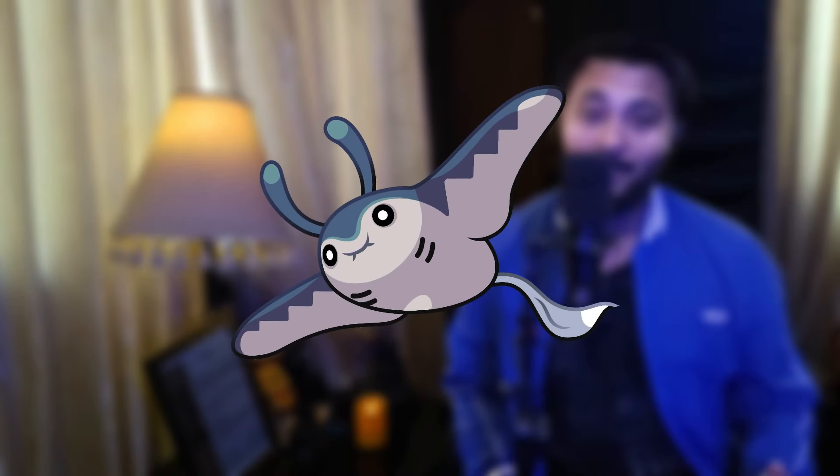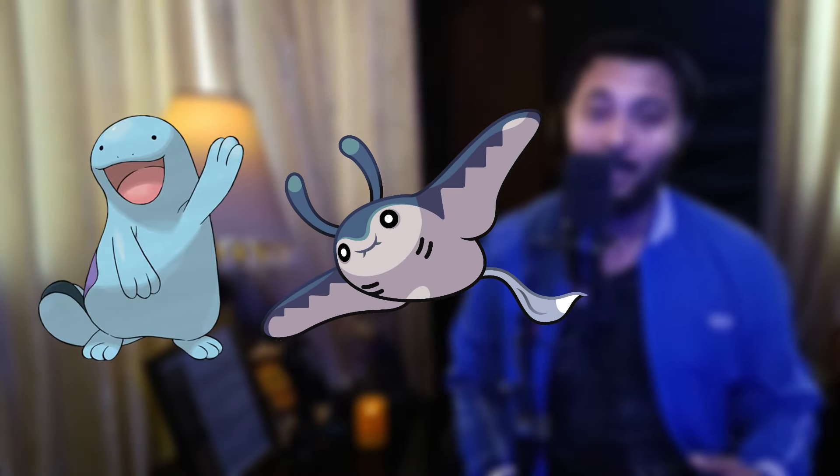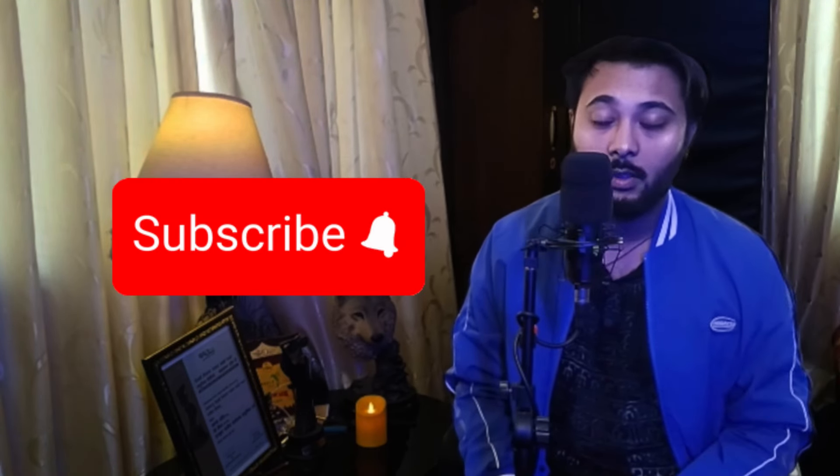Hey guys, I'm back again with a brand new video. This time I brought you an ABA style team — running ABA Flyer with Mantine in the lead and Quagsire and Altaria at the back. This is a very interesting team and I really had fun using it in the Jungle Cup. If you like my content, please subscribe to my channel, and if you want your battle videos shortcasted, the link is in the description.